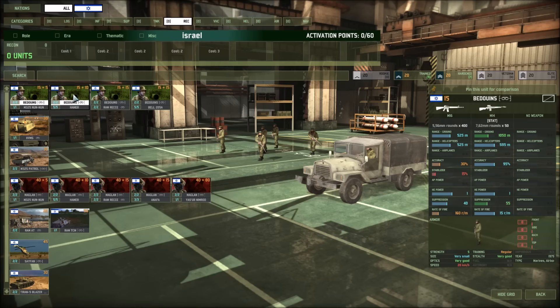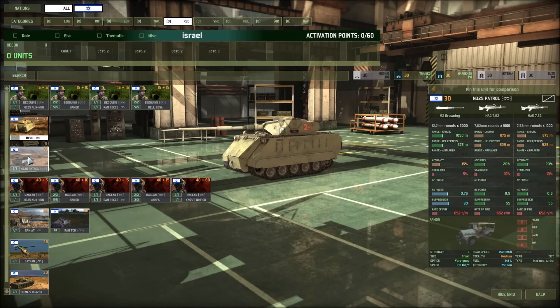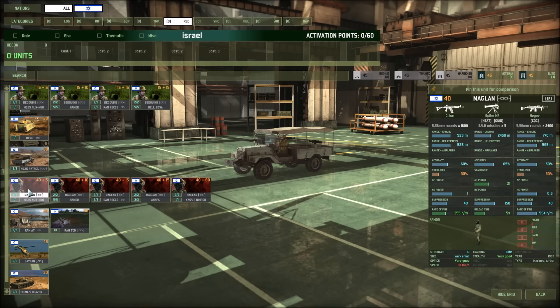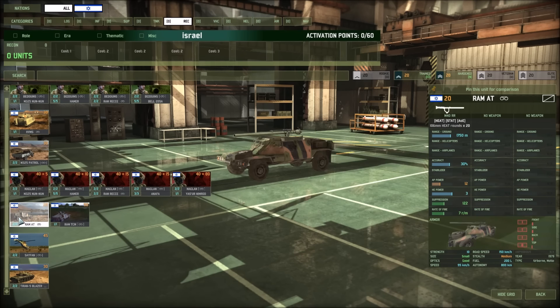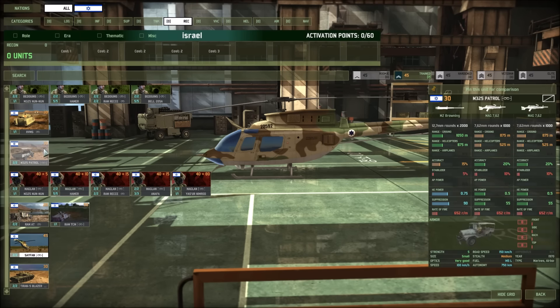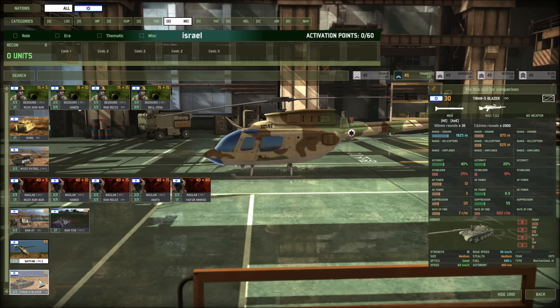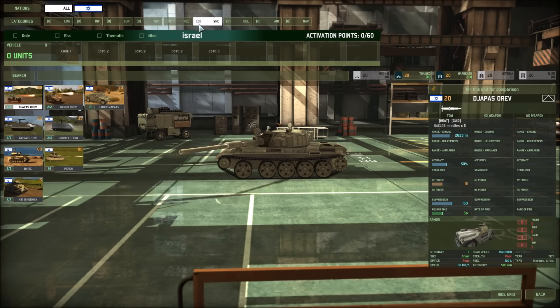And some of the recon units here — average troops. The HVMS, which could be quite useful, with 11 AP power. Not too bad — just a patrol with triple machine guns. Some special forces using ATGMs, and a good old recoilless rifle vehicle. Their recon chopper only has very good optics, so their recon is not that great — I really like recon with exceptional optics. And then we have the Blazer with 13 AP for only 30.